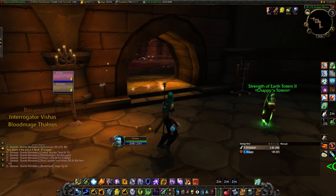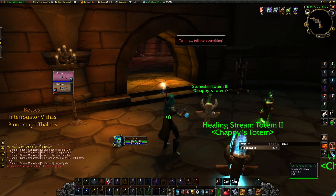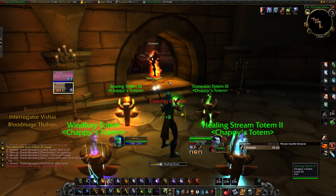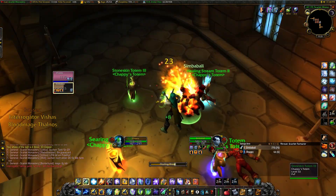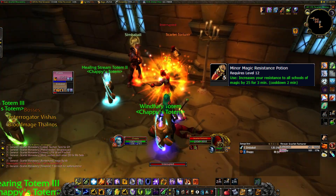After just 4 trash mobs, you can already pull the first boss, Interrogator Vishas. He is always accompanied by one add, in our case a Scarlet Torturer. Vishas deals high melee damage and casts Shadow Vault Pain as well as Firebrand. To prepare for this fight we each chug a minor magic resistance potion in the hope of resisting some of the damage.